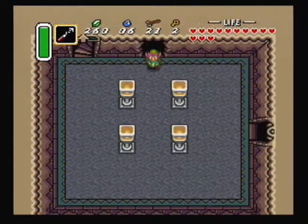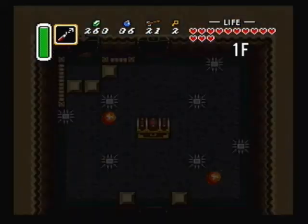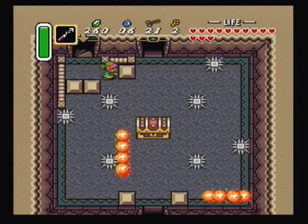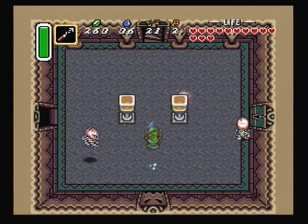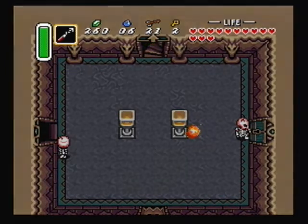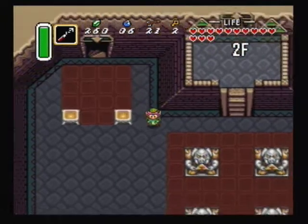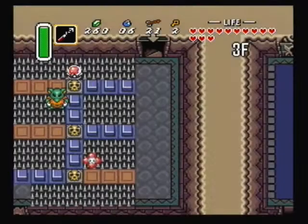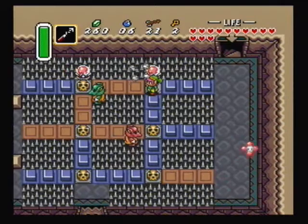Go up the stairs. Just ignore the treasure because it has an item we don't need, as I said before. Now that we have finished the lower part of the tower, we can start actually climbing up. The tower gets a lot shorter from here — it takes a lot less time to beat. The longest part of the tower is getting the big key, in my opinion.